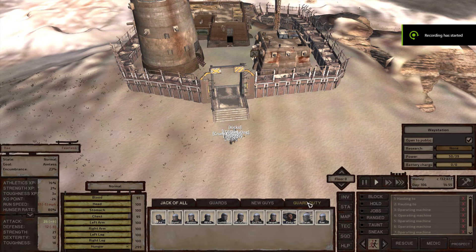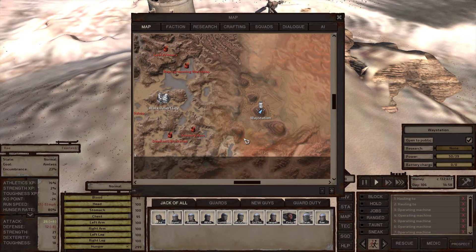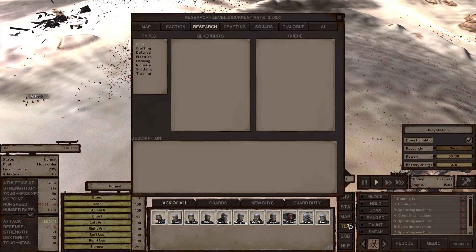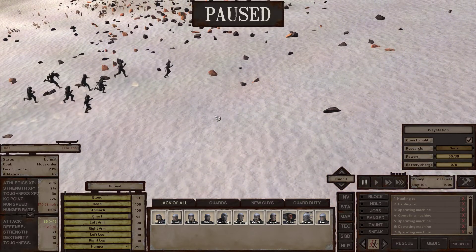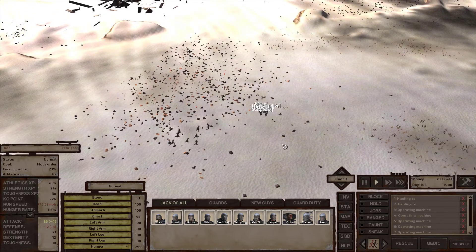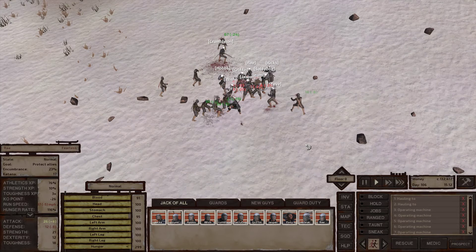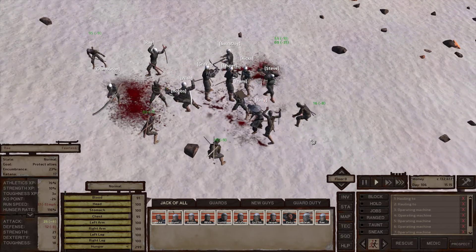Hey guys, we are back in Kenshi. We made our way back down to the way station. We're going to go in here and see if we can find the last two AI components, because those are all we need to finish our research. And then we should have research completely done. Oh, who are you? Are you wanting to chew on us? Black Ninjas! Oh wow, you guys are pretty tough — okay, let's do this then.